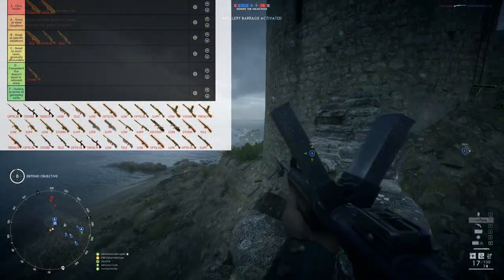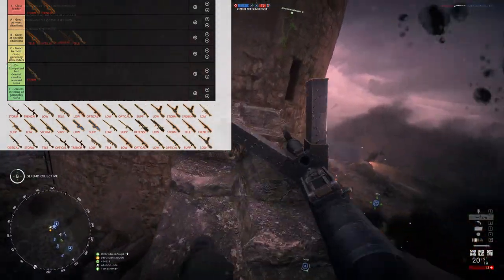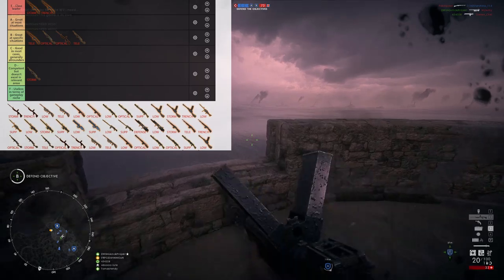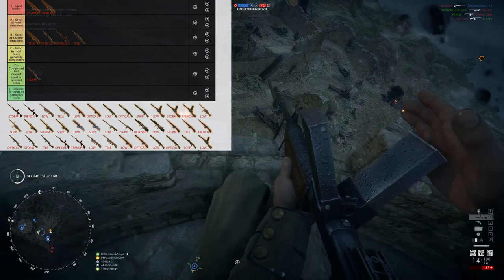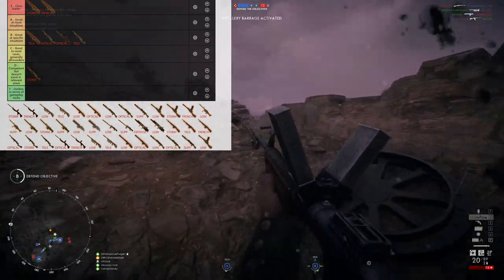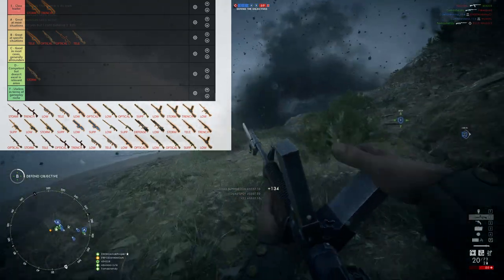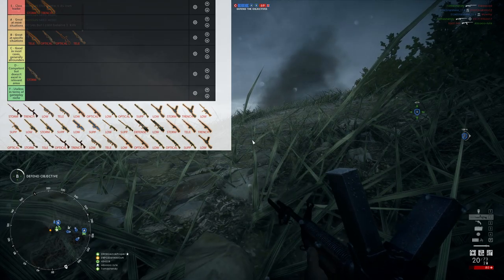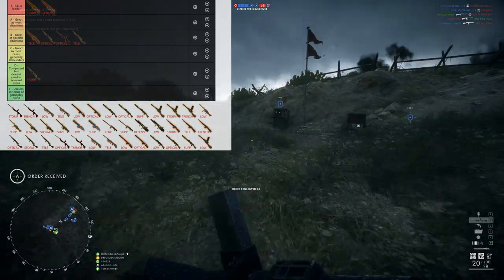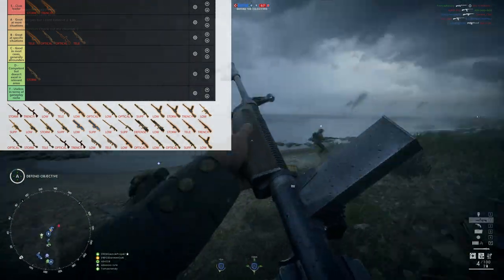Moving on to one of the more controversial weapons — the Burton LMR. Let's start with the optical version. The Burton LMR is an easy B-tier, not an A. The Burton is very interesting because when it was released many people said it was overpowered, and then no one ever used it again. The Burton has a very obvious strength — it fires extremely fast at 830 RPM. It doesn't have a 4-hit kill, but it has quite an extensive 5-hit kill range, around 22 meters, making it the deadliest automatic weapon between the 12 and 22 meter mark.